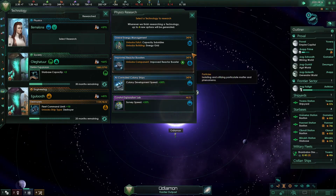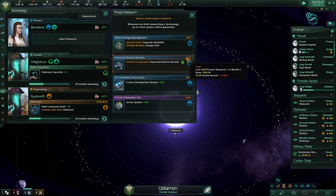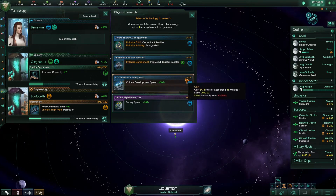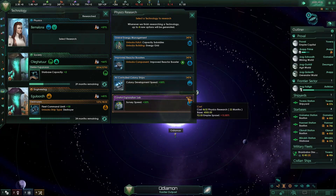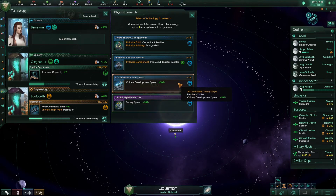Looking at our physics research, we have global energy management — that's quite good if you've got some energy worlds, and we've got two, but it does take up a whole building slot so it's only partially useful. The reactor booster isn't great — we don't really need it. Increased colony development speed is pretty good. The curator exploration plus 30% survey speed is pretty bad, so I'm going to take AI-controlled colony ships.